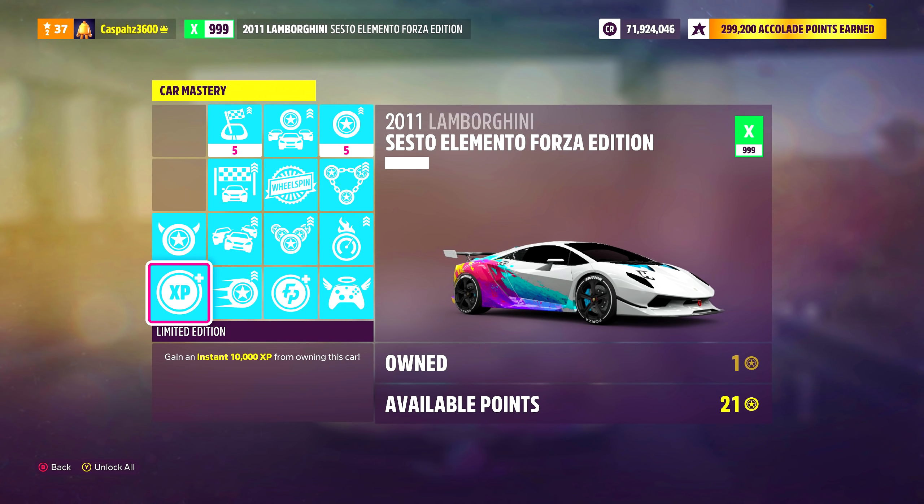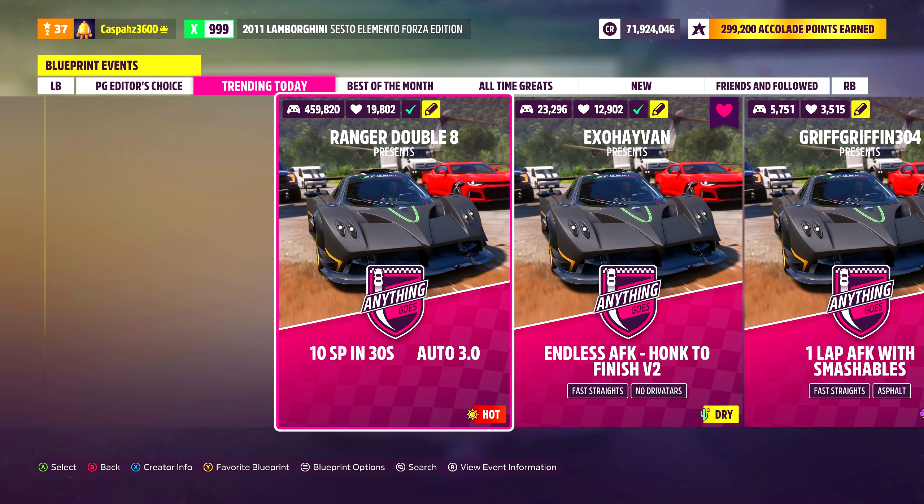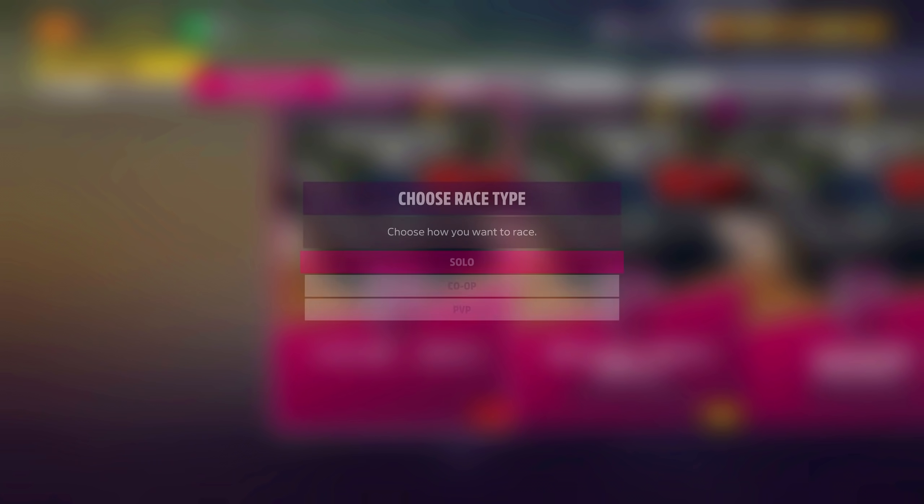First things first, get whichever car you would like — I would recommend the Sesto Elemento. Go to Creative Hub, Event Lab, Event Blueprints, and you will want to select this exact race. I will have the code in the description below.